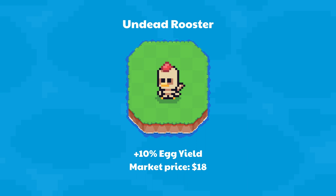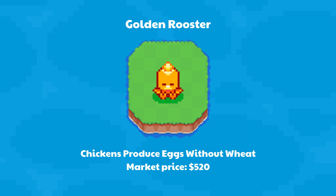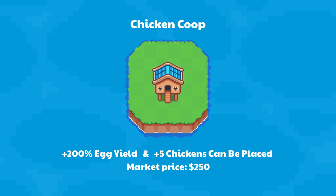Undead Rooster gives a 10% boost to egg yield — market price $18. Rooster doubles the chance of getting Rich, Speed, and Fat Chickens when harvesting eggs — market price $20. Golden Rooster lets chickens produce eggs without wheat — market price $520. Chicken Coop doubles egg yield and allows you to place 5 additional chickens on your farm — market price $250.